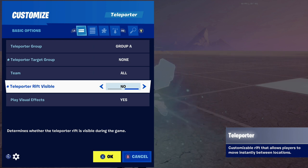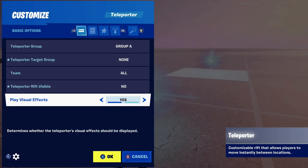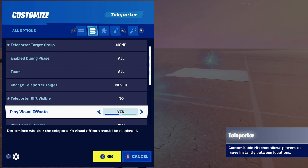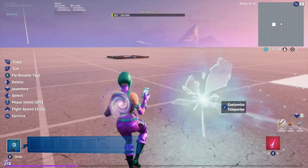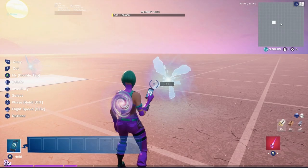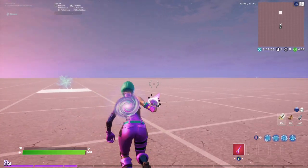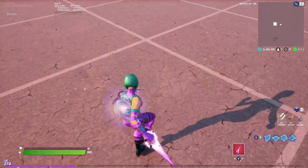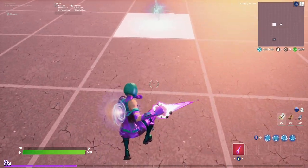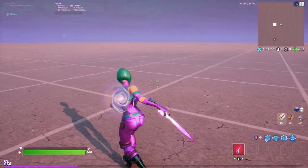Maybe you don't even want them to see that rift — you can set teleporter rift visibility to none and turn that off. You have to start the game to see the visibility changes; otherwise you can't see the invisible rift. Right when you start the game, that rift on the right is invisible, but you can still go through it and they can't go back. So if you're doing levels or some kind of trap where you don't want them to come back through that rift, this is the solution and it works really well.